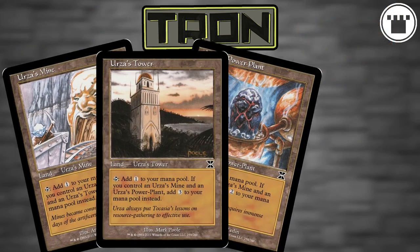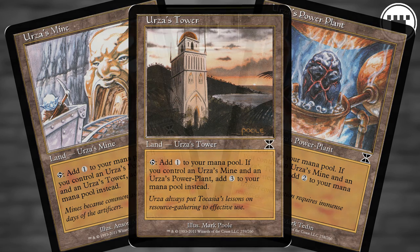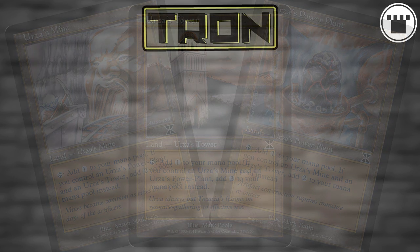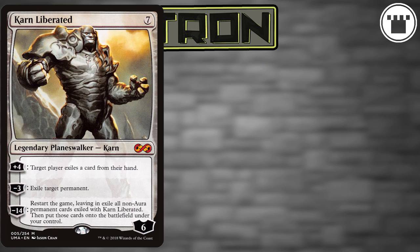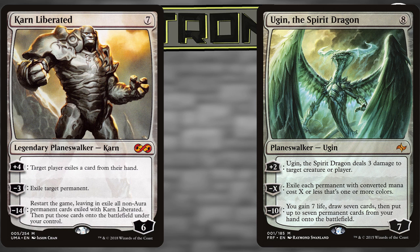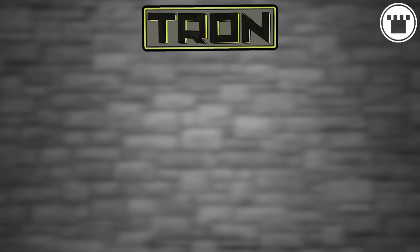So, you have Tron assembled. Now what to do with all that mana? Well, it turns out there are a lot of really powerful colorless planeswalkers and big scary monsters you can cast in Modern. Karn Liberated is the poster child for the deck, with Ugin the Spirit Dragon not far behind. Both Karn and Ugin's newest versions from War of the Spark are showing up in recent Tron lists as well, with Karn the Great Creator being a bit more popular than Ugin the Ineffable, for now.